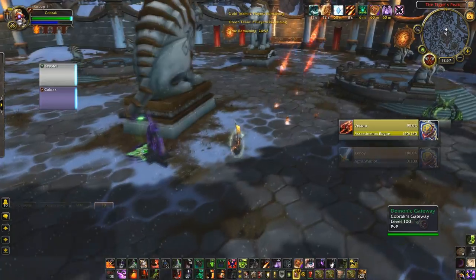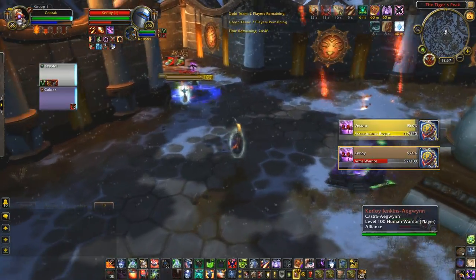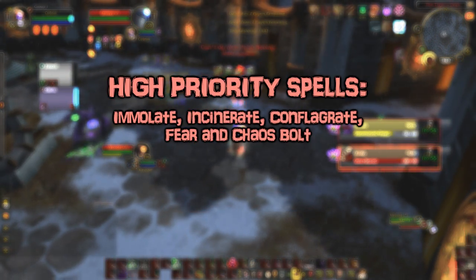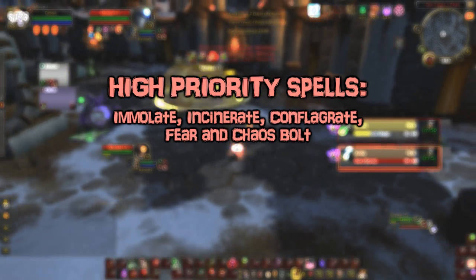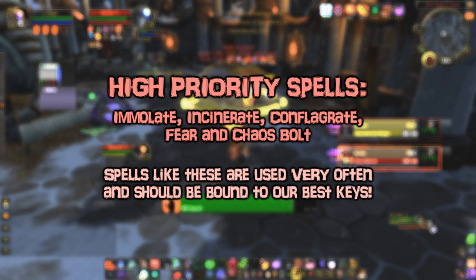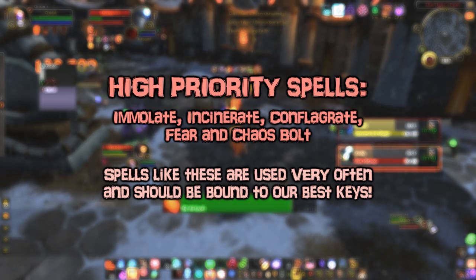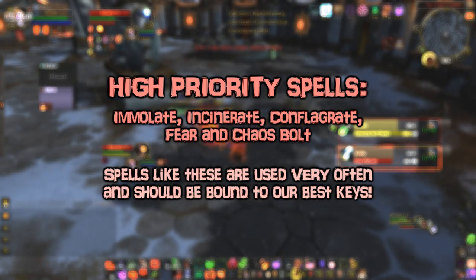The rule is simple: bind your most important or most used spells to your best, most accessible keybinds. We can break this into a priority system — high, medium, and low priority. Using destruction warlocks as an example: high priority spells would be things like immolate, incinerate, conflag, maybe fear and chaos bolt. For these key abilities, we want to use the most local keybinds to our movement keys. Assuming WASD, that means keys like 2, 3, A, F, and C for your highest priority spells.